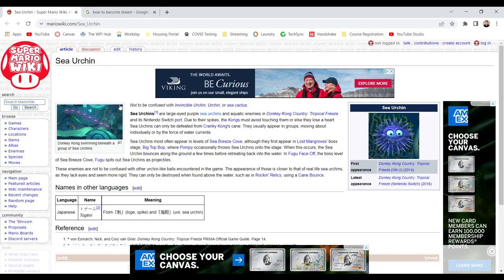Sea urchins most often appear in levels of Sea Breeze Cove, though they first appear in Lost Mangrove's ball stage Big Top Bop, where Pompey occasionally throws sea urchins onto the stage. When this occurs, the sea urchin bounces along the ground a few times before retreating back into the water.